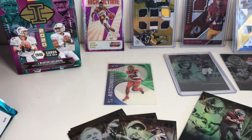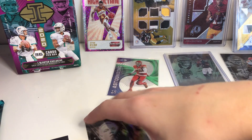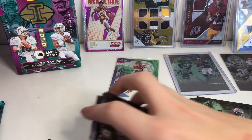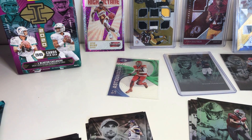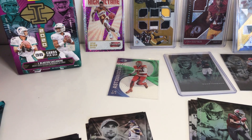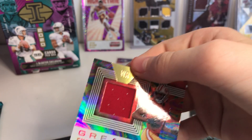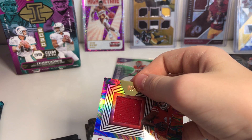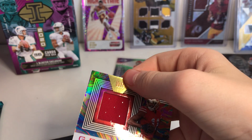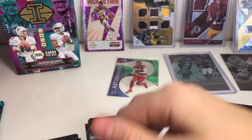So we did really good. We did not get a Joe Burrow or anything good like that, but we did get a Jalen Hurts green and a Great Expectations Brandon Aiyuk, which is getting a sleeve and a top loader. Because these cards look insane. I was really hoping for a non-base Chiefs card, and Illusions really came through.